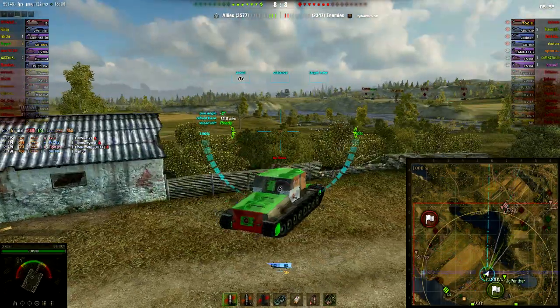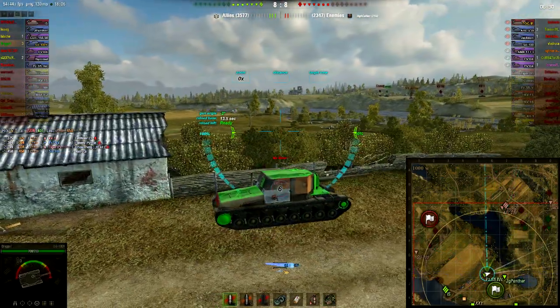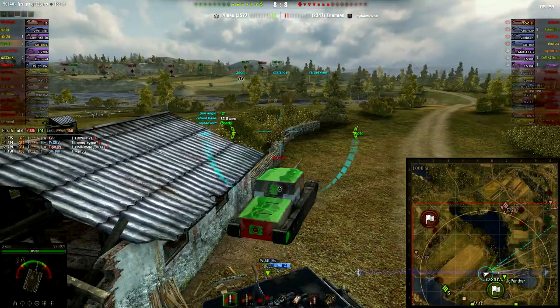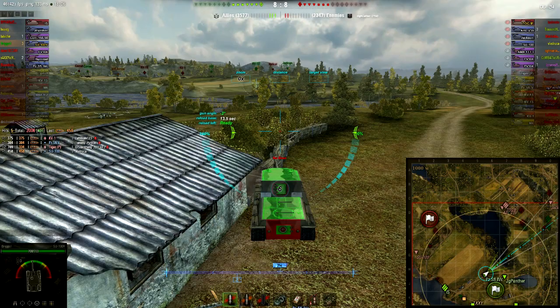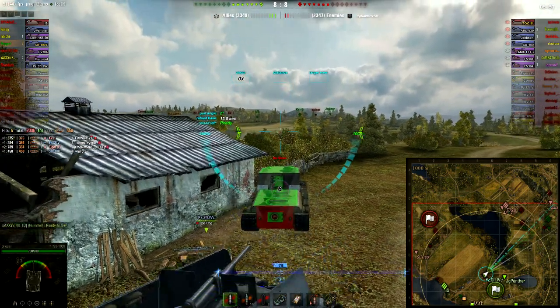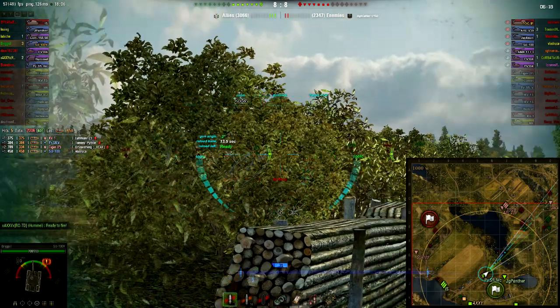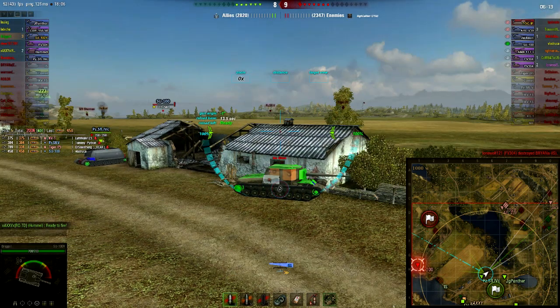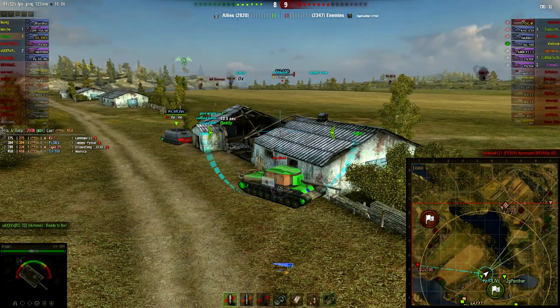What's going to happen now is the Hummel is going to decide that he wants to have a little run with the IS, and the IS is going to go towards where the SU-100 is. I'm going to move into a different position so that my left-hand side is covered from anything over there, as the SU-100 gets spotted but is killed by the FV304.